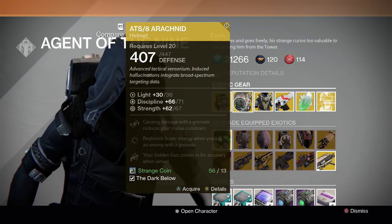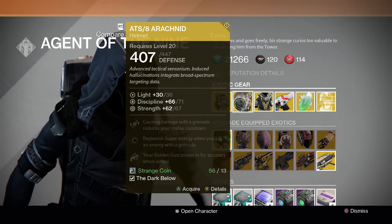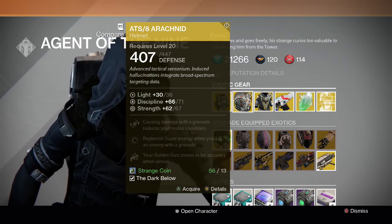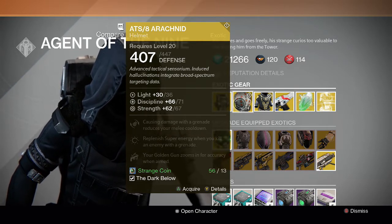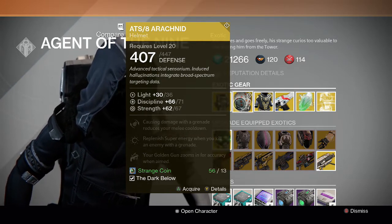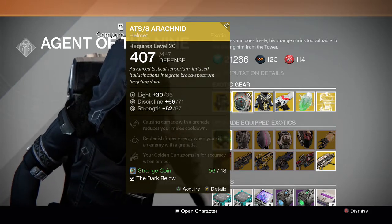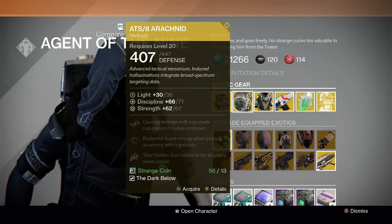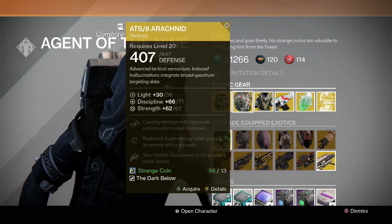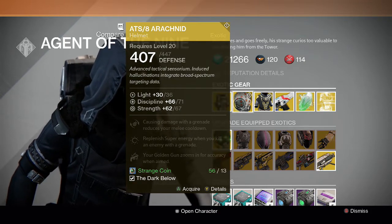For the Hunter we have the ATS-8 Arachnid exotic helmet. Causing damage with a grenade reduces your melee cooldown, replenishes super energy when you kill an enemy with a grenade, and your Golden Gun zooms in for accuracy when aimed. This one came with the Dark Below DLC, and it's not really that good of a helmet. I think it's actually the worst helmet out of the four Hunter helmets in the game right now.